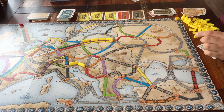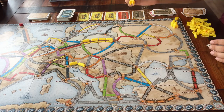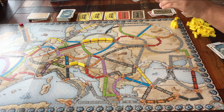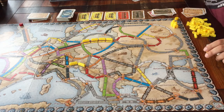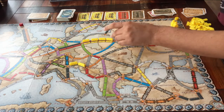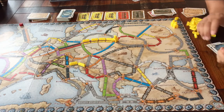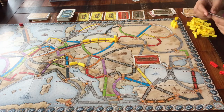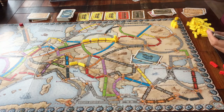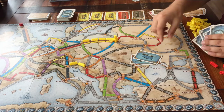But in the Europe version, you can do one extra thing when it's your turn: you can place a station. When it's your turn, instead of doing one of the other things, you can place a station on a city — not on a route. The first station you place costs you one card. The second station costs two cards of the same colour. And when you place your third station, you have to discard three cards of the same colour.